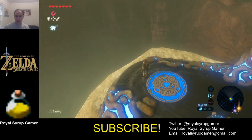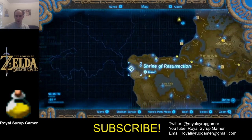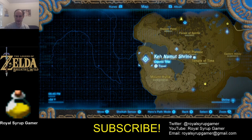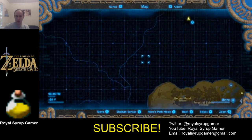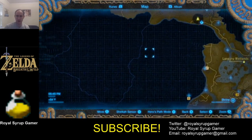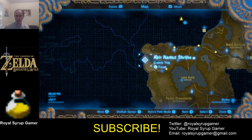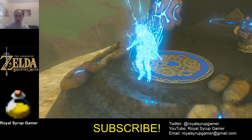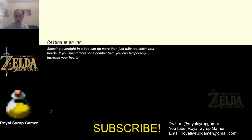Thanks again for tuning into this Royal Syrup 120 shrine quest video. I'm going to head down to the Great Plateau and fly off down to this area, go up this side, and try to find a shrine — I know there's one in central Hyrule somewhere. There's also a place to upgrade inventory slots down there, and I want to do that first because I'd like to have more slots for holding weapons.